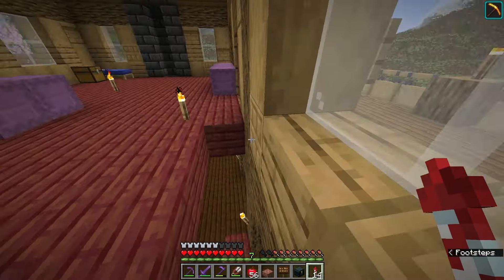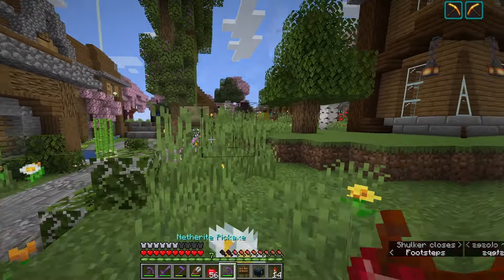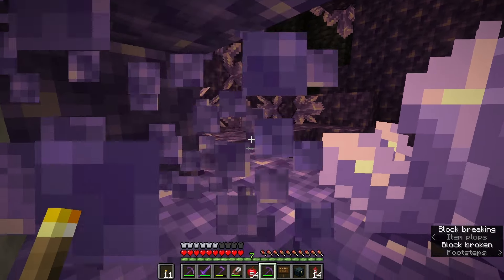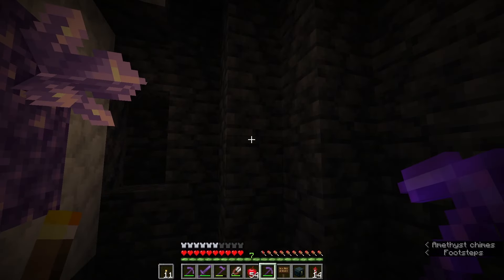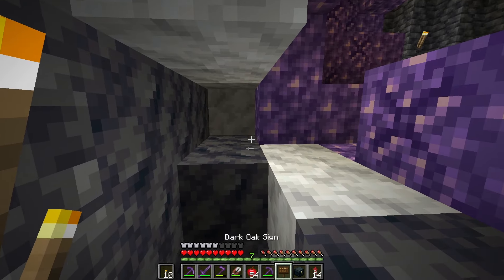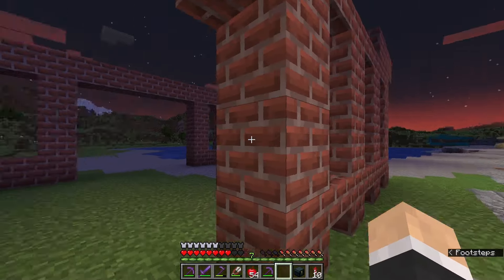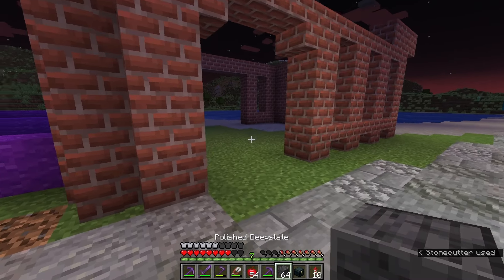I seem to have misplaced my netherite pickaxe — oh wait, there it is, never mind. I just dug right into an amethyst geode. I'm carefully breaking in without breaking any budding amethyst, and because it has been in semi-loaded chunks this whole time we have quite a bit of amethyst to harvest — an unintended consequence, but I am not complaining. We got 34 clusters. I didn't want to break those with Fortune yet in case we want to use them for decoration. We've used up all of the bricks, but I have enough cobbled deep slate now and we can start building our water reservoir.